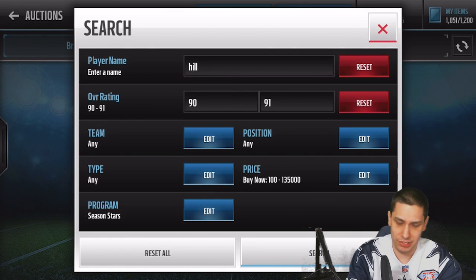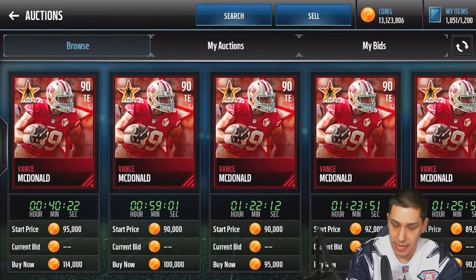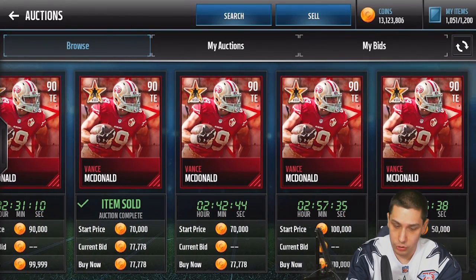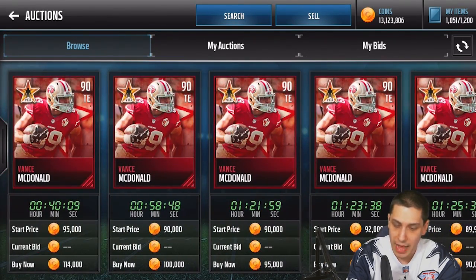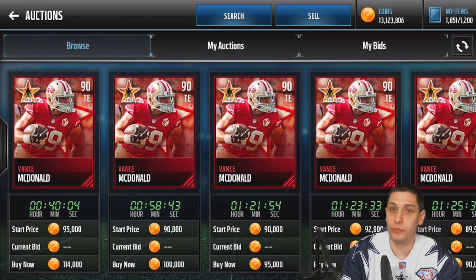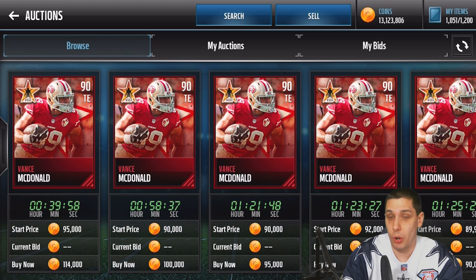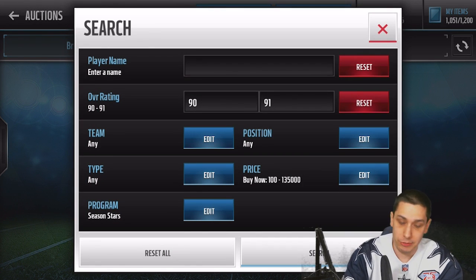Somewhere in the mid $300,000s. And then the final one is Vance McDonald. Now Vance McDonald should be the cheapest one of the bunch — I saw him earlier going for about $70,000. Right now $77,000 looks like it's the cheapest one up. If you sit and wait and play the waiting game effectively and look for the cards at a decent price, you're obviously going to be able to do this a little bit cheaper. But basically, as far as numbers go, we're looking at about $400,000 coins to complete this set.